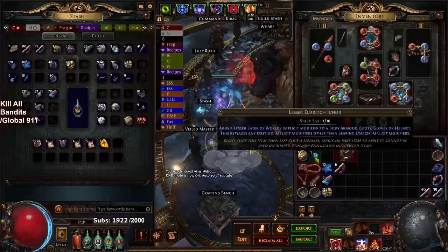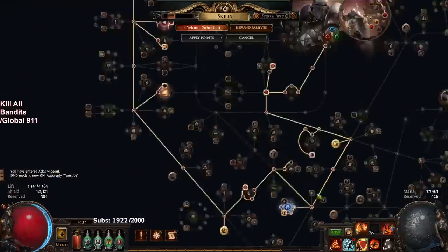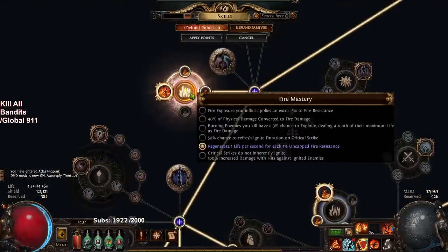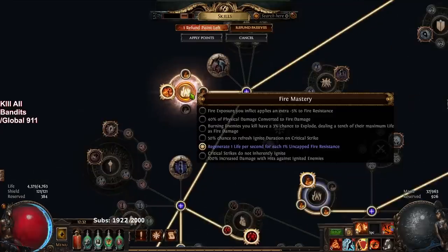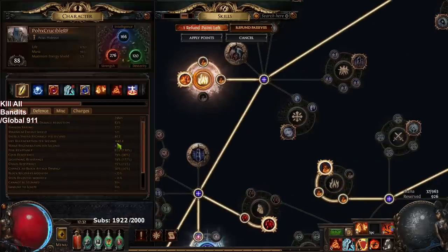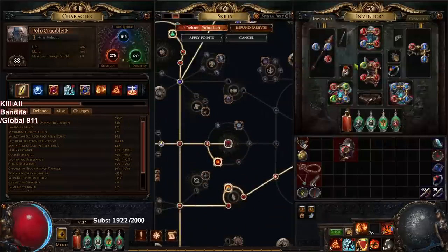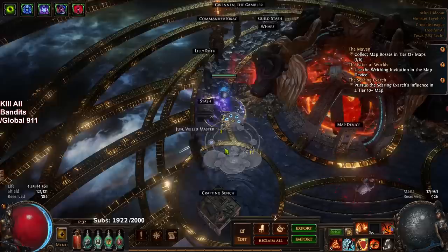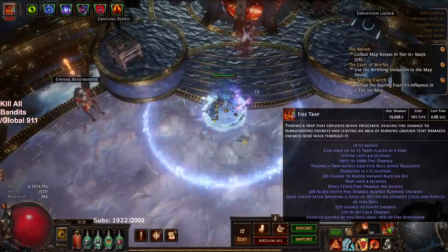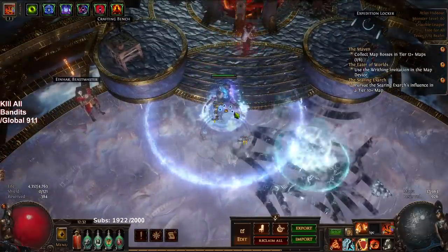Leveling was super smooth as well. I believe we started RF at level 17, once we got the fire mastery. A lot of people are unfortunately still struggling — PoE is a game where you're just gonna struggle if you don't fully know what you're doing. This life regen mastery is kind of crazy though, running like 1600 life regen on pretty bad gear — I don't even have percent regen on my helmet or gloves. As for numbers: RF is currently 145k and Fire Trap is 137k.